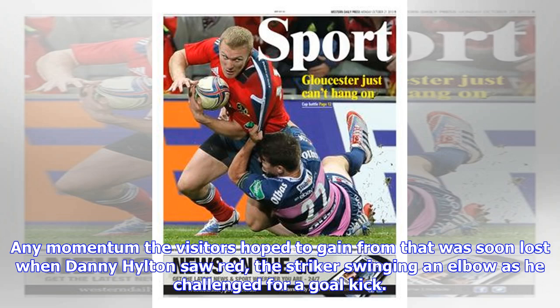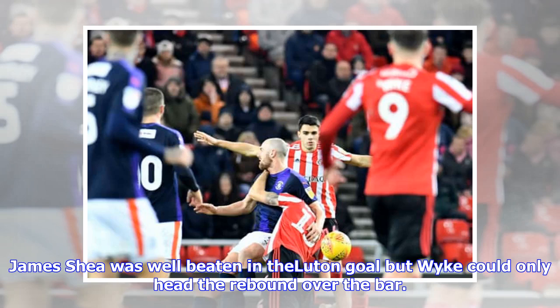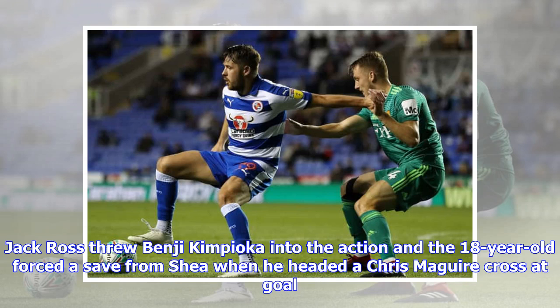Any momentum the visitors hoped to gain from that was soon lost when Danny Hilton saw red, the striker swinging an elbow as he challenged for a goal kick. Sunderland almost took the lead when they broke from a corner shortly after, Aidan Majidi carrying the ball towards goal and rattling the crossbar. James Shea was well beaten in the Luton goal but Wyke could only head the rebound over the bar. Jack Ross threw Benji Kempioca into the action and the 18-year-old forced a save from Shea when he headed a Chris McGuire cross at goal.